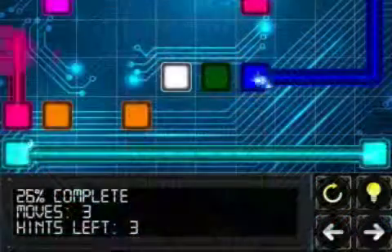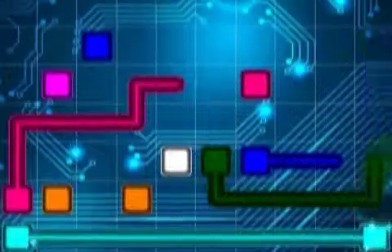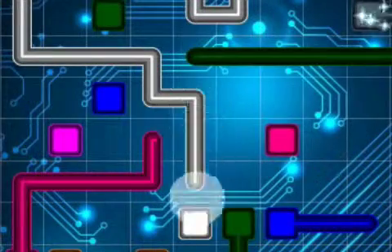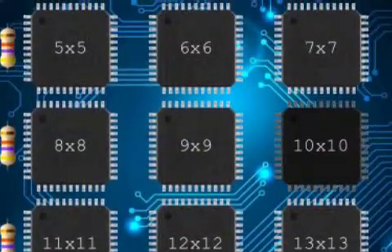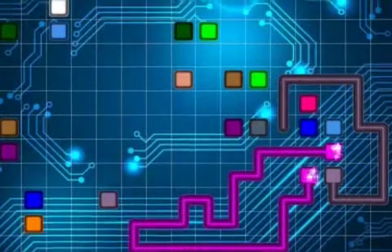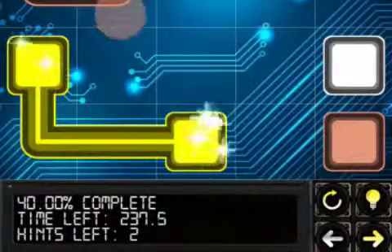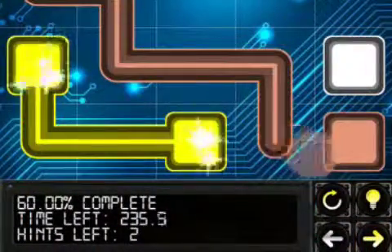The game challenges players on four levels. Linear connections — wires cannot cross. The greater the total length of wires, the higher the score. Square grids become larger and increasingly complex through 18,000 levels. Optionally, gameplay can take place under normal or severe time constraints.